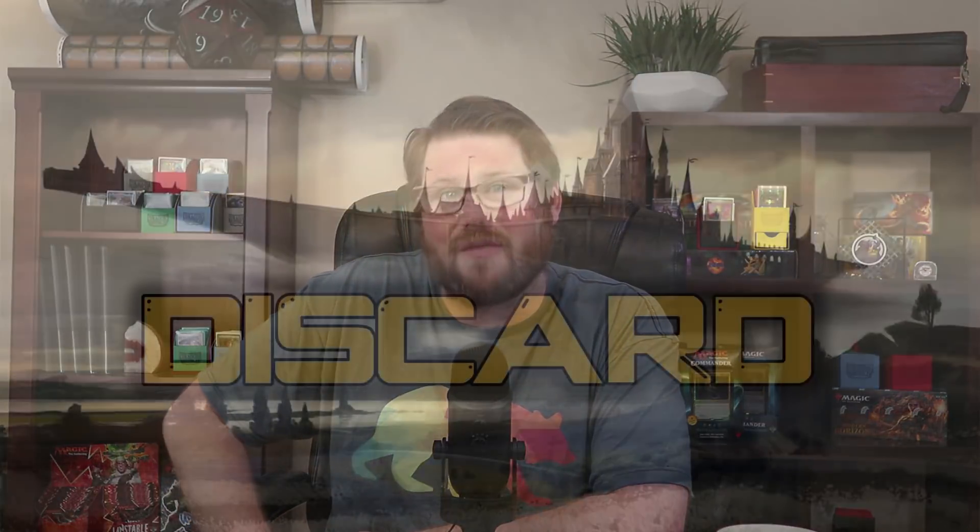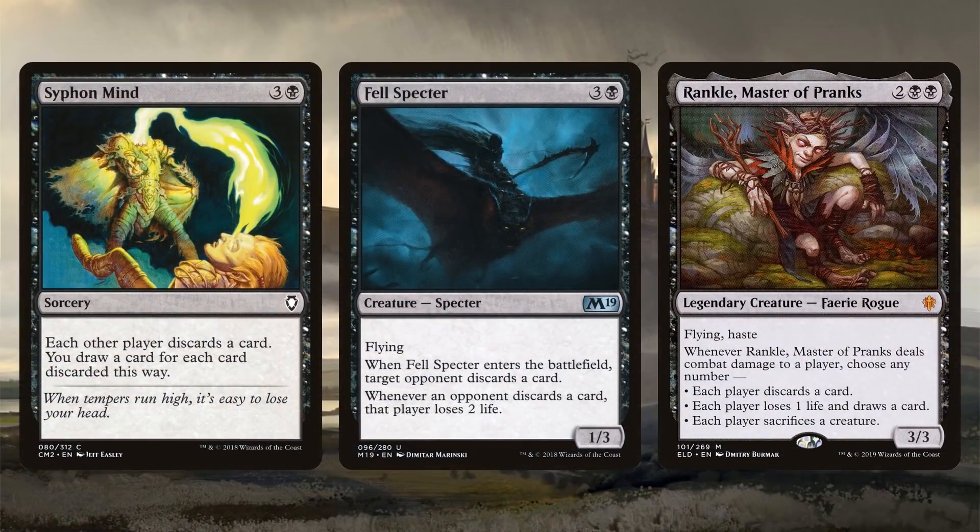One thing that's important about discard is that we don't actually want a ton of it. When we have discard in our command zone, we kind of always have access to it. Siphon Mind hits everyone but it's also a draw spell for you — though if everyone's empty-handed in the late game, it doesn't draw you any cards. Fell Specter is a discard card that also punishes. Rankle, Master of Pranks gives you discard, draw, and a sacrifice outlet — very flexible.